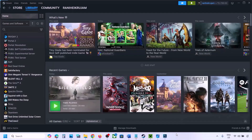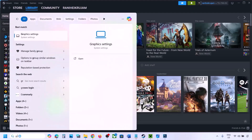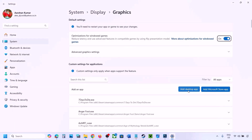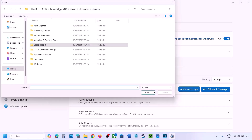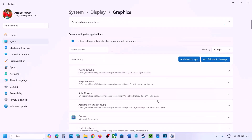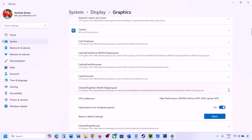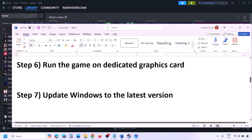The next step is to run the game on the dedicated graphics card. Type Graphics Settings in the Windows search box, go to Graphics Settings, click Add Desktop App, go to the game installation folder, select the game EXE file. Once added, find the game in the list, click the down arrow, select High Performance and your graphics card, then launch the game and check.